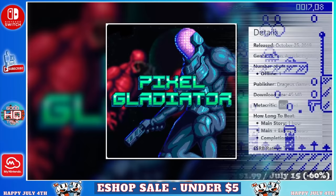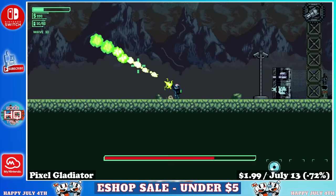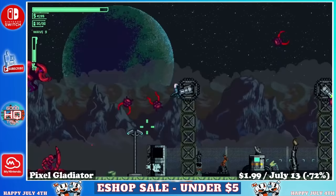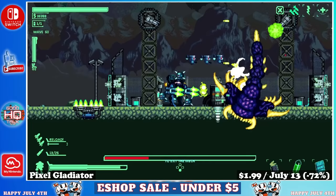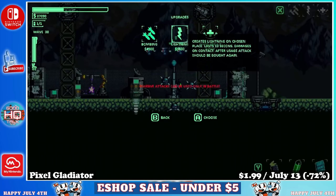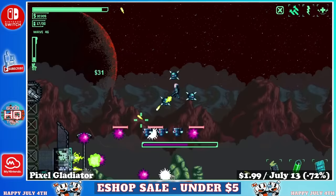Next up we have Pixel Gladiator, a single player retro 2D wave-based shooter taking players roughly 2 or 3 hours to complete. It's short but amazing — you defend and upgrade your home base against waves of nasty creatures on a galactic game show where you've been chosen as a participant. The goal is to survive as long as possible while people cheer on your demise. There are loads of unique weapons, upgrades, and defensive structures like turrets and traps. The boss battles were a particular highlight. Grab this before July 13th for just $1.99, marked down 72%.